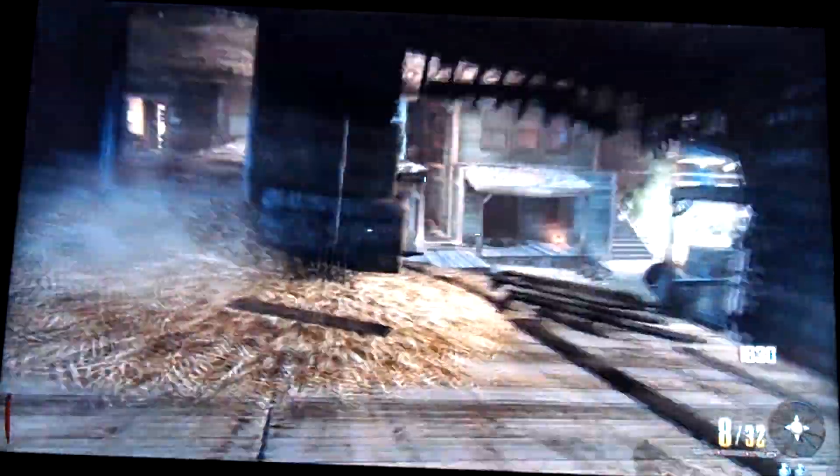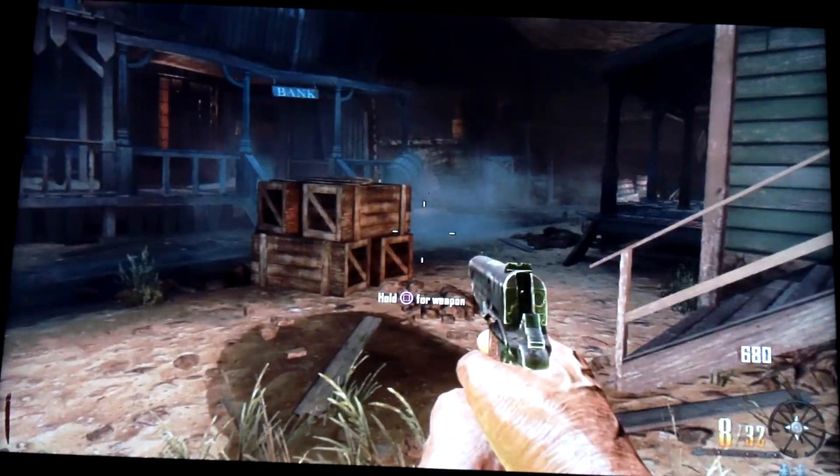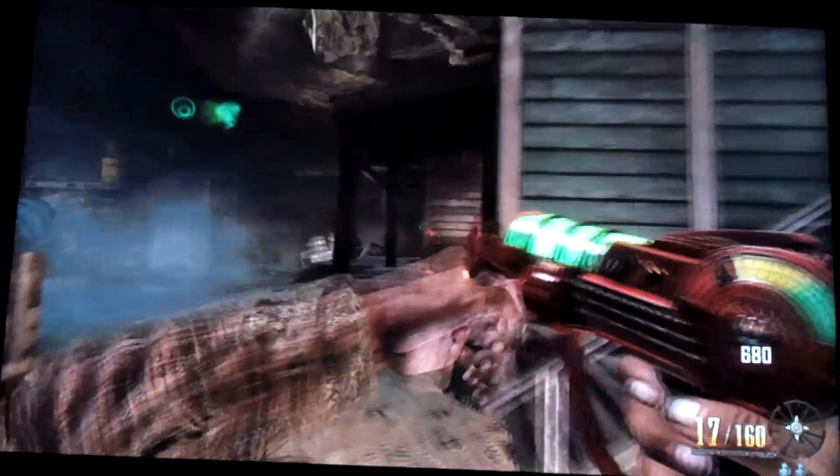Alright, and then you just drop down in this hole, and usually what I do, I just jump out right here and I just grab the box real quick, see what I get — and I got the ray gun, woo!